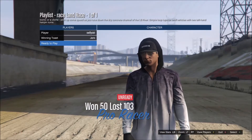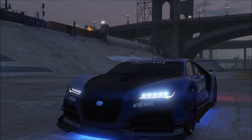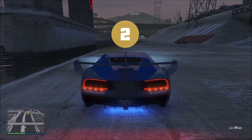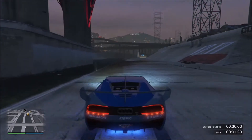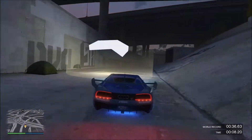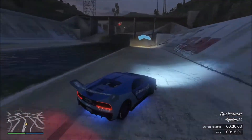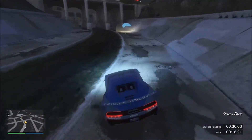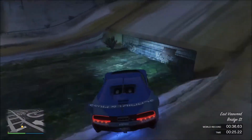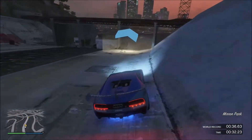Press Play and pick the vehicle that you want — I'm going to use the Nero Custom. Once you've gone into the race, all you want to do is complete it all the way to the finish line. This glitch is pretty good because you can get into empty lobbies without any other players, and you can do it with a bike or anything you want. You can even invite your friends to the session.